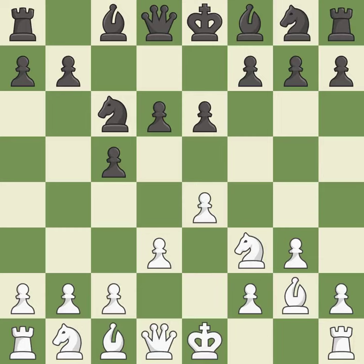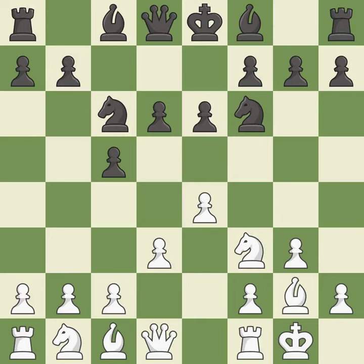This develops a knight off its starting square, getting it into the action. Castling gets the king to a safer square, out of the center of the board, while also developing a rook.